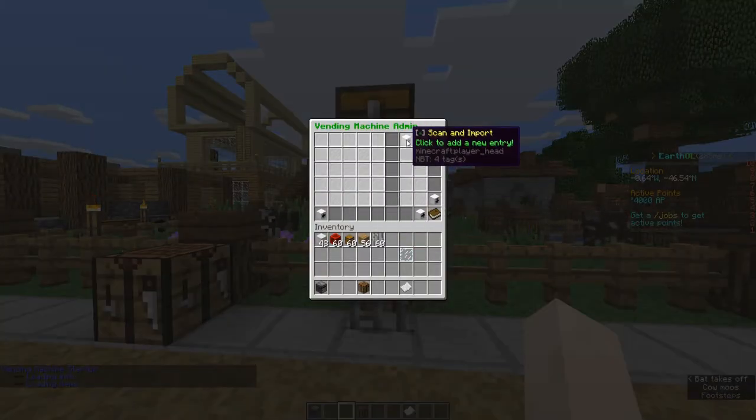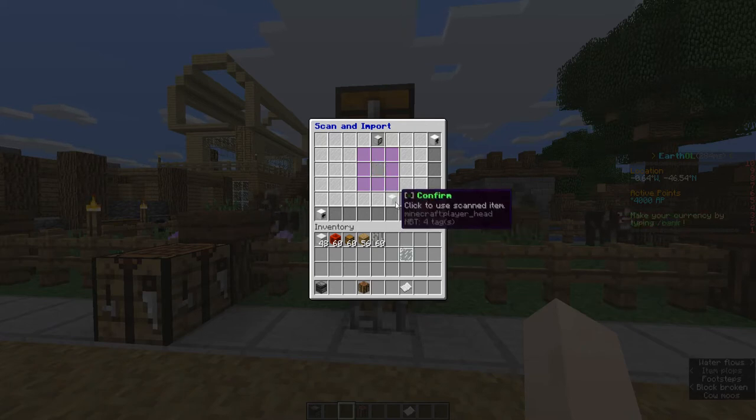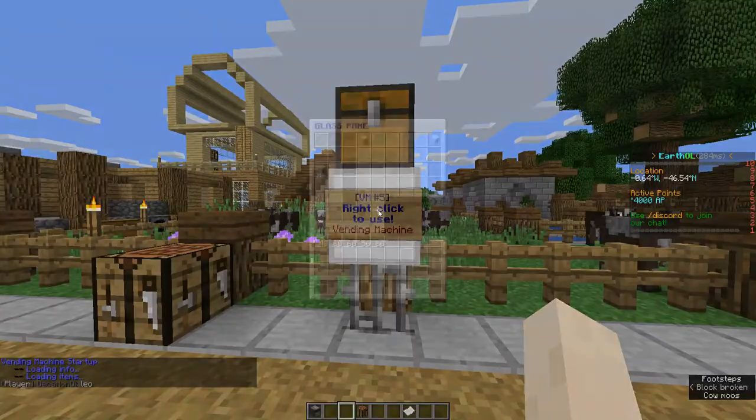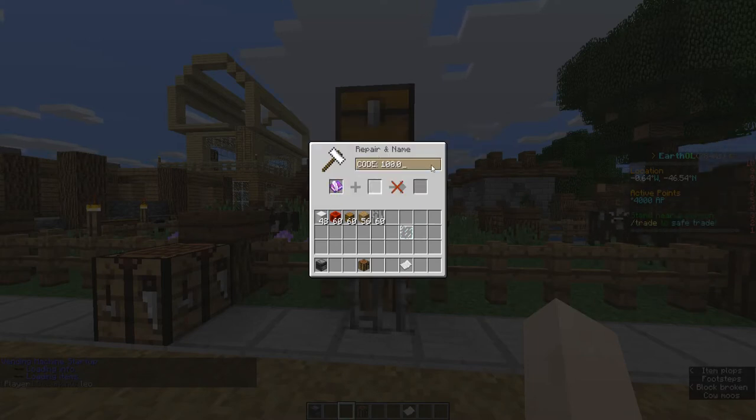To add a listing, click the button labeled Scan and Import. Drop the item to scan it — it will not remove it. Click Confirm to proceed. You can set prices in multiple currencies. Left-click to manage pricing. You can add a pricing for the item you selected as follows.